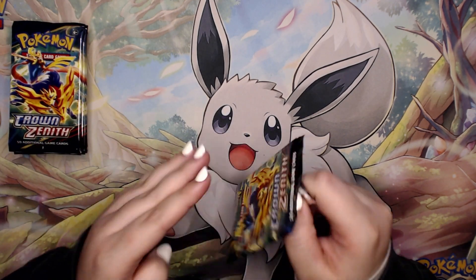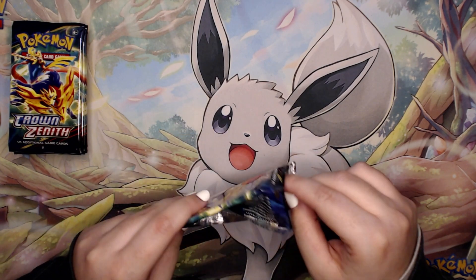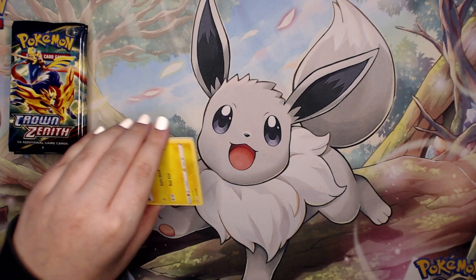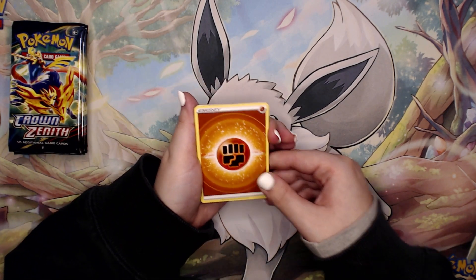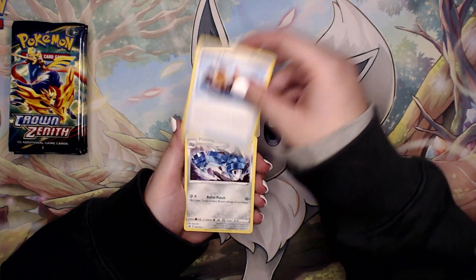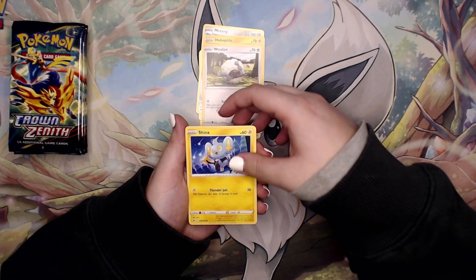Let's go into the second pack. What I've heard from the community is that the ETBs are stacked, and the Regidrago boxes are also stacked with pulls. We're going to be doing a video on those of course, so make sure you are subscribed to the channel to see all of the Crown Zenith openings coming up.